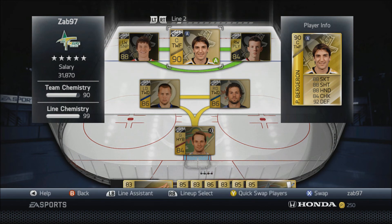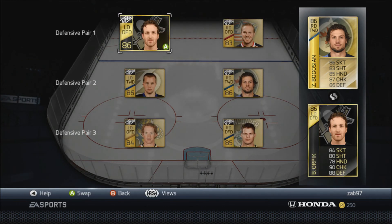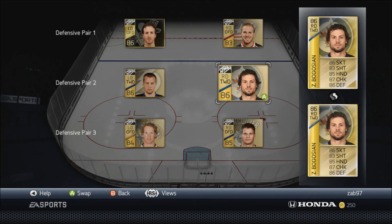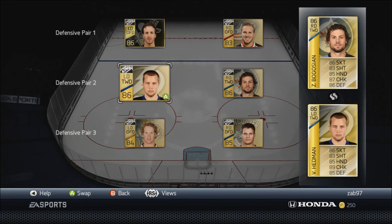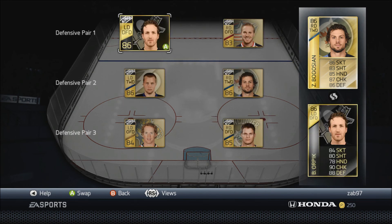Thinking about next week, my goal is to get some defensemen and bump up the D pairings a little bit, because right now it's looking a little weak. Orpik is a good defenseman, and Bieska and Campbell are pretty good, but everyone else is just a little mediocre. Other than Orpik who's really, really good defensively. So that's my goal for next week.